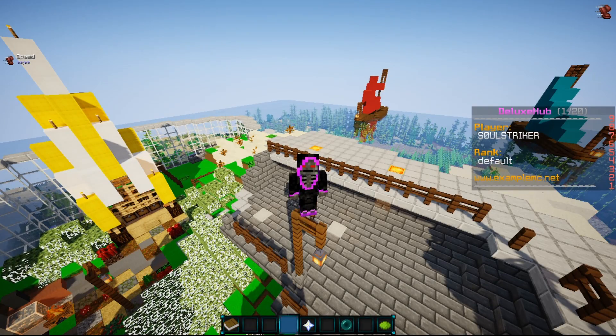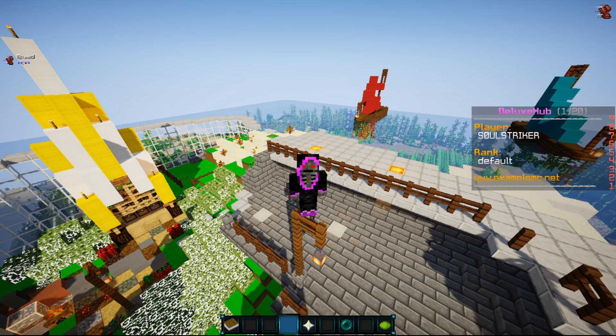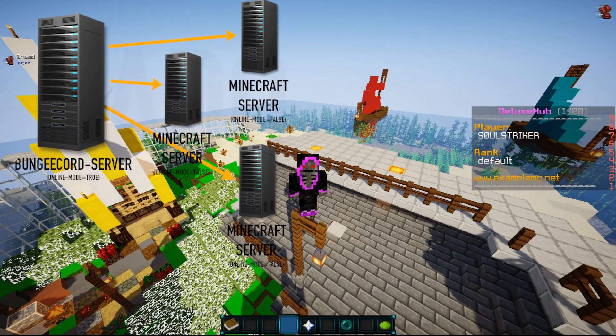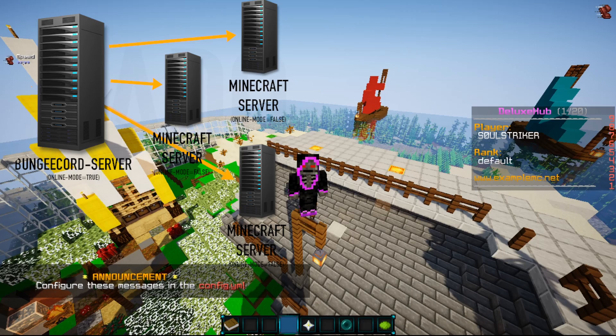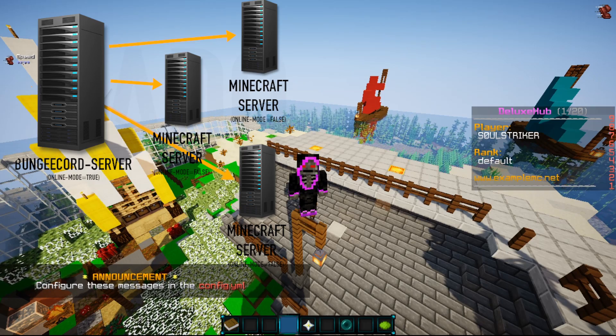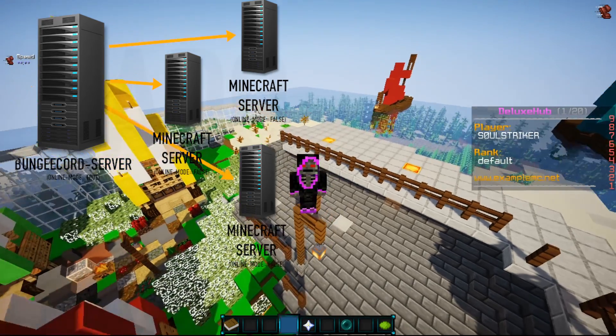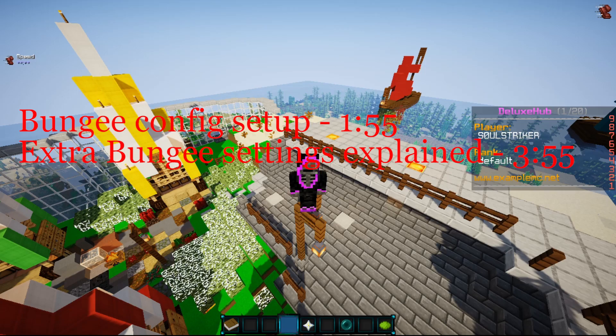Hey guys, in today's video I'm going to show you guys how to set up a BungeeCord network. If you guys don't know what BungeeCord does or is, basically BungeeCord is a connector to multiple servers. So you can have like 3 or 4 different types of game modes all together on one server. It basically just connects all the other servers into one, and all the big servers run a BungeeCord network.